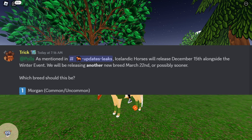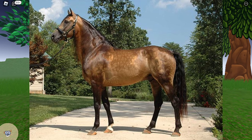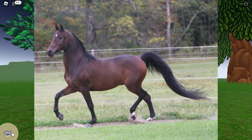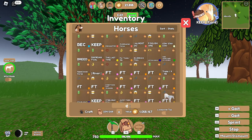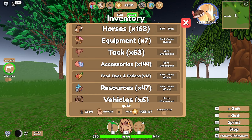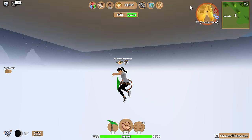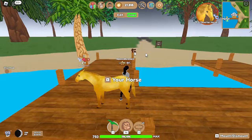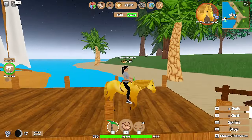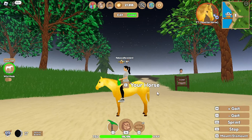The Morgan horse would be considered a common or uncommon horse, kind of like the paint horses or the Mustangs where you'd see them pretty often on every island. Morgan horses are typically on the shorter side, kind of like the Fjords. I'm wondering if they would cross the quarter horse and Fjord models — the quarter horse has a longer neck but the Fjord is shorter. I'm going to put some pictures on screen of what Morgan horses look like. My guess is they would be pretty common and you'd find them pretty often.